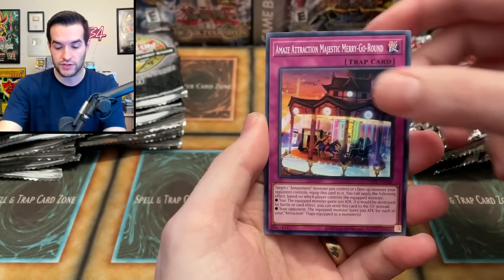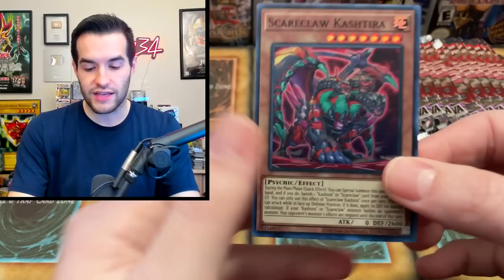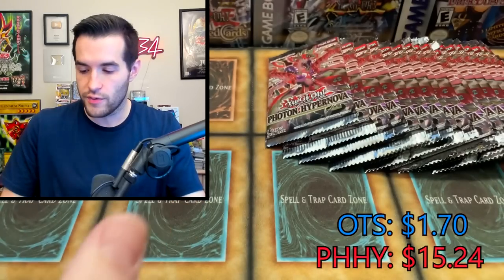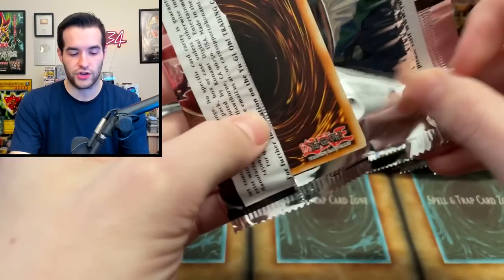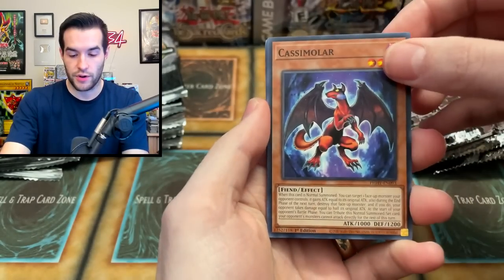Let's see what we can get out of OTS-21 — can they respond? Scareclaw Castira — this is a common in this set and a super in this set, it's really weird, I don't understand how that works. Let me compare them when we pull it again just to make sure they're not similar cards and I'm just thinking they're the same. Yeah, it's pretty weird.